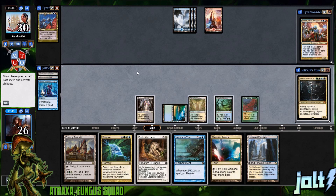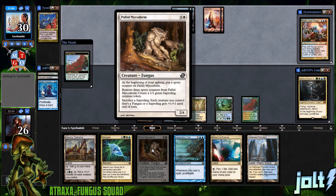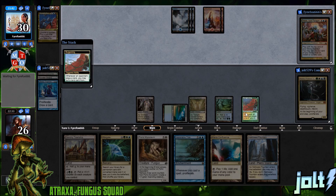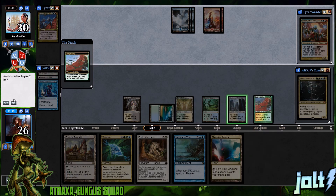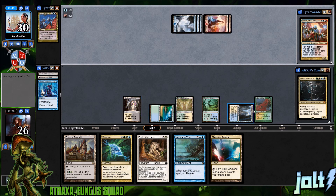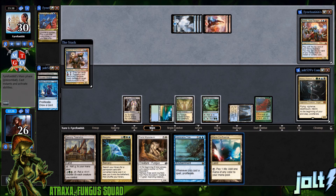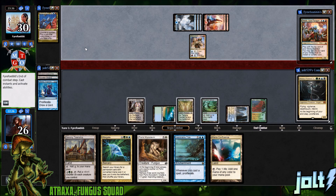We're kind of just sitting there, not really able to do much against Melek, and I'd like to make the land drop. Let's go and put down the Hallowed Fountain — we don't have anything we can do for one mana. Not gonna pay two, just gonna put it into play tapped. That'll be six total mana we can use next turn.